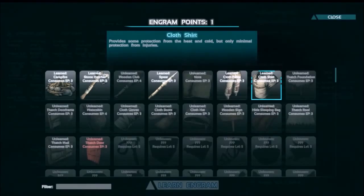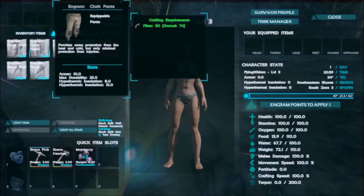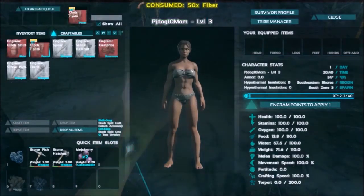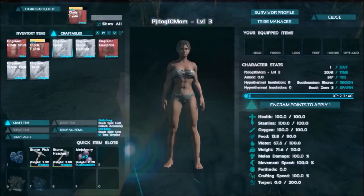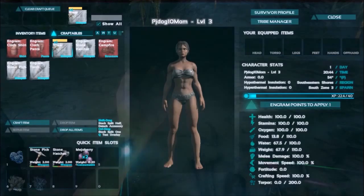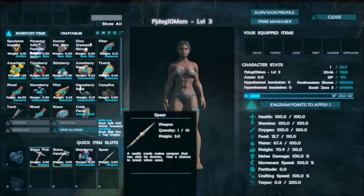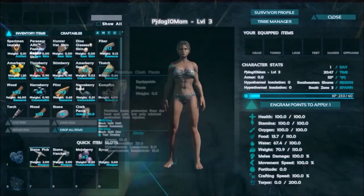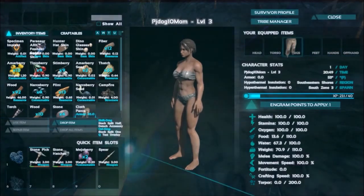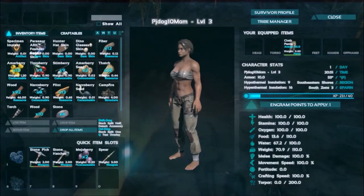I have one point left. Let me see if I can craft - yes I can! I can craft a spear, so let's go ahead and craft a spear. Let's go back into my inventory. Now that's gonna help me hunt stuff.